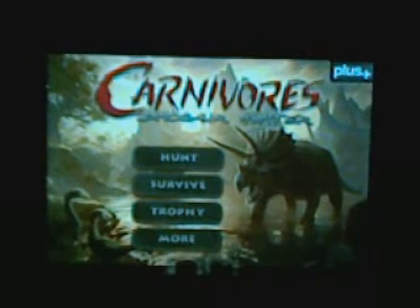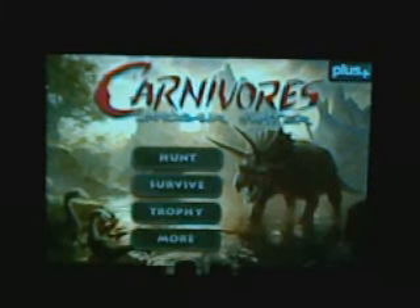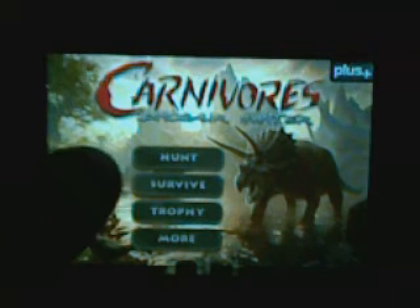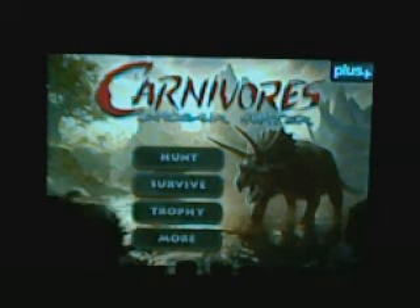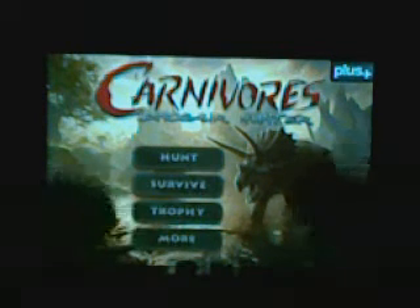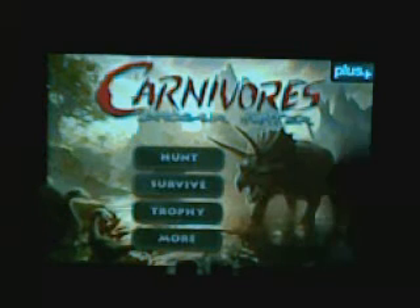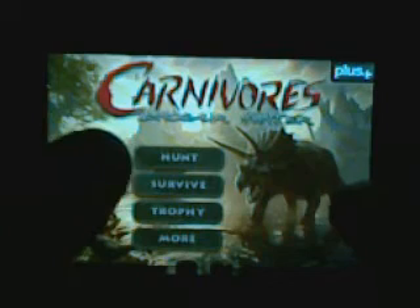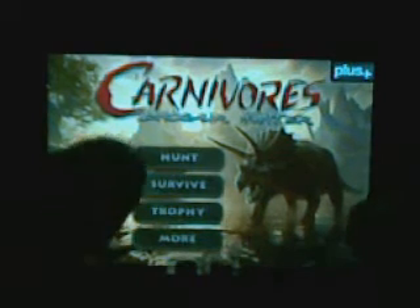So basically, it comes up with this green one to get in. It says here: Hunt, Survive, Trophy, and more. Trophy is just when you kill things, you get them in your trophy room if you want. Survive is basically straightforward — it's just wave on wave until you die. Hunt is just free roam, so I'll show you.